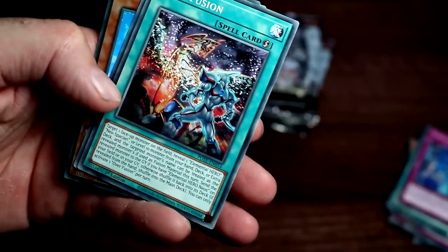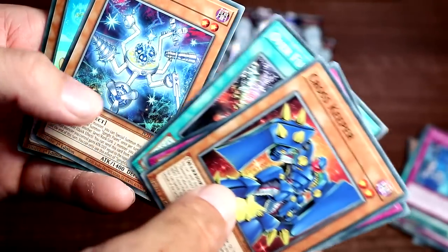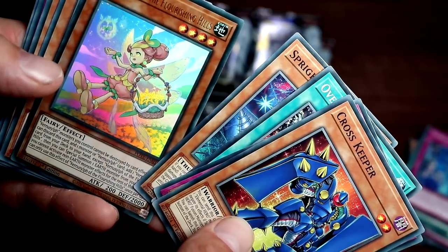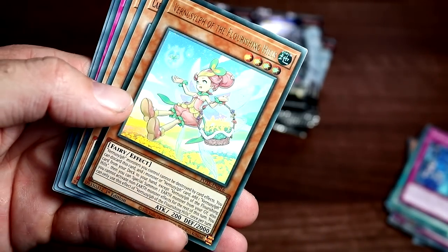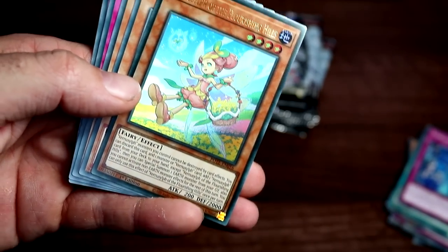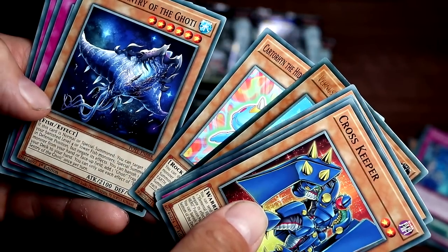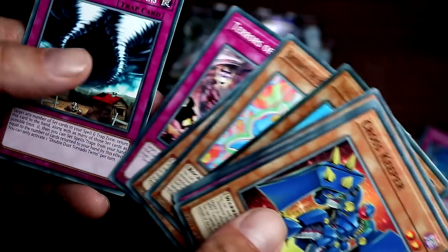Over Fusion — that looks awesome. Is that Rainbow Dragon and Neos? That's cool. Sprite Pixies, Vulture rare. Venuslip of the Flourishing Hills — I don't know anything about these fairy monsters, though, so they'll have quite a lot of support. Karathorn the Hidden Gem of the Seafront in our Century of the Goatee, Terrors of the Overroot — cool.